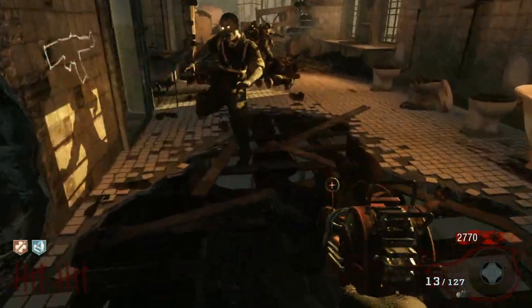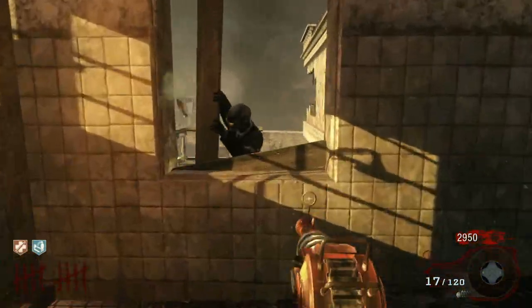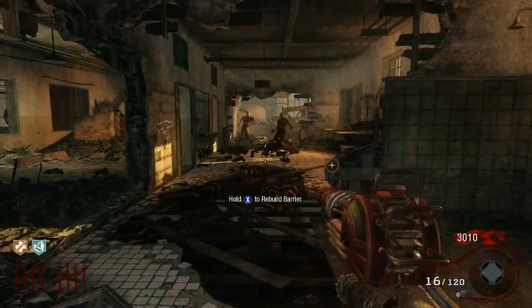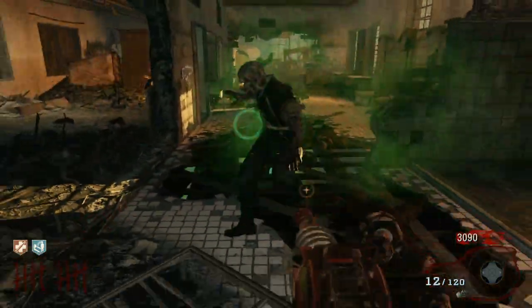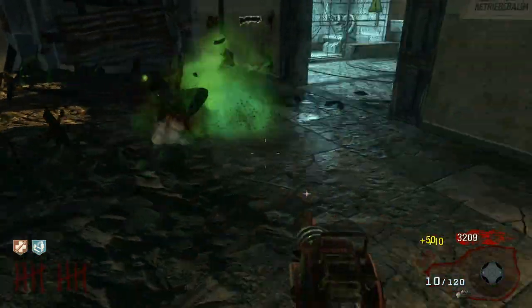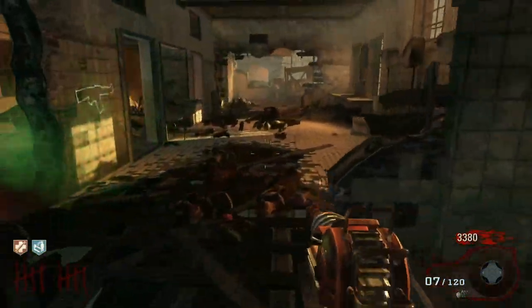Ray guns — watch out for splash damage as well. Be careful when shooting near the floorboards, because shooting through the floor doesn't really work.